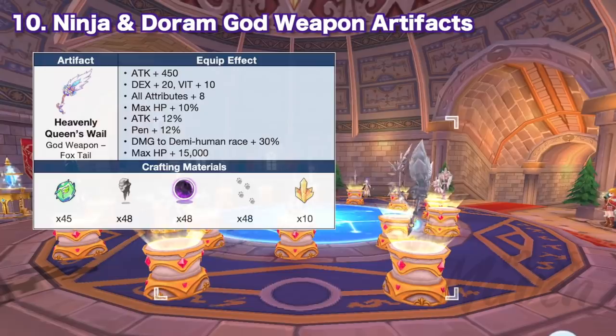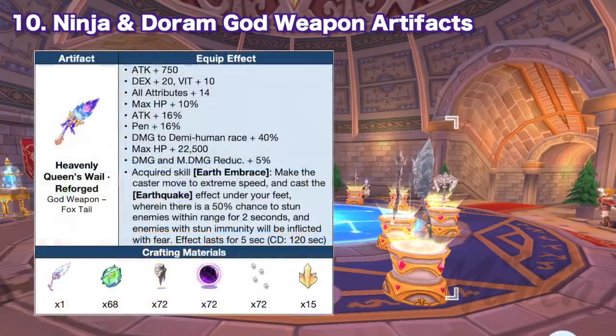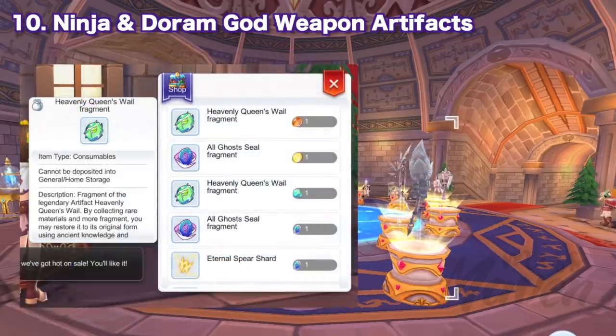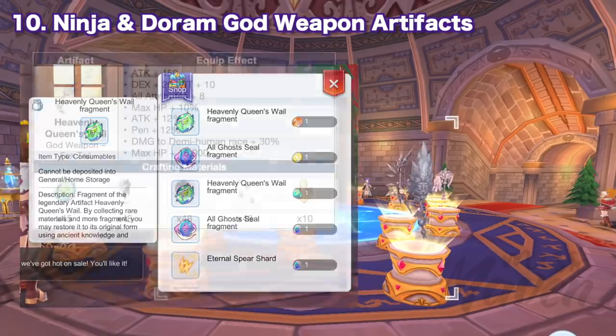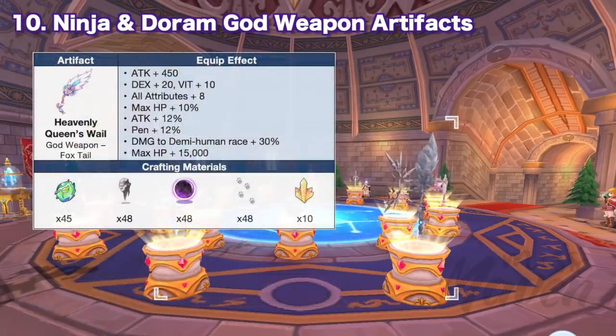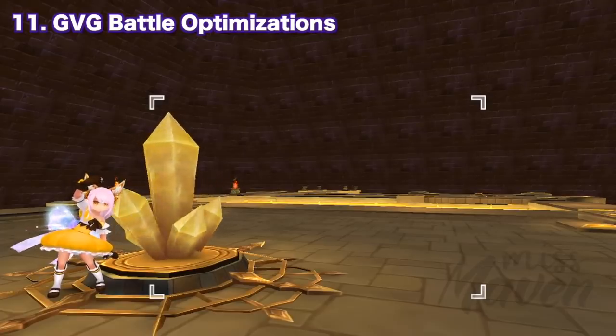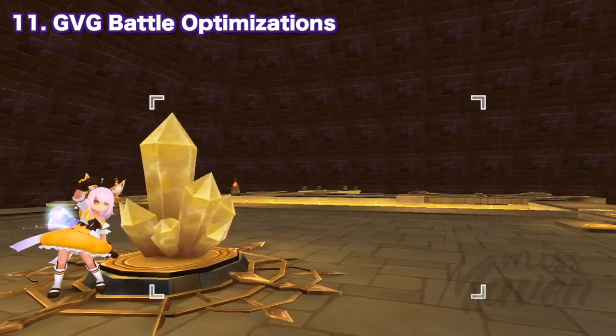On the other hand, the Foxtail God Artifact for dorams has its own stats and effects and can be crafted using specific materials. Your guild can get a Foxtail Artifact Shard from either Geffen 1 or Geffen 3 artifact tokens, so your guild must occupy either Britannia 1 or a Free Castle in GvG to be able to get the materials for crafting the new God Foxtail weapon.